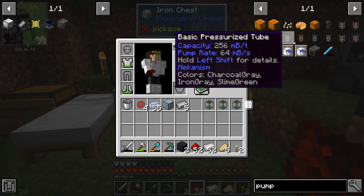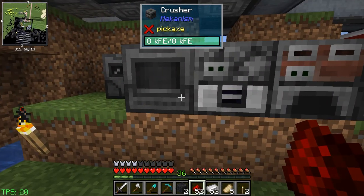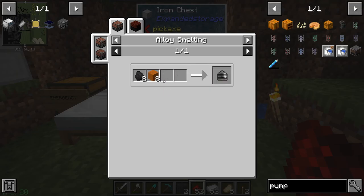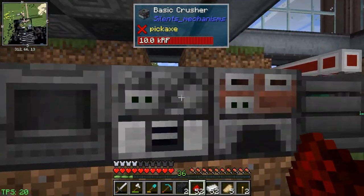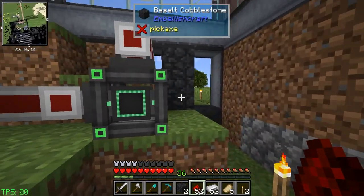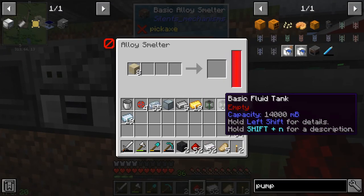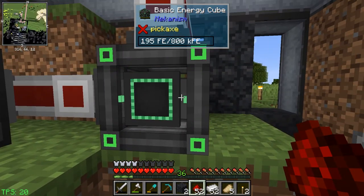To make the wafers - it takes eight coal and eight sand. We have eight sand and lots of coal in there. Eight coal and we'll make the pieces that we need here.